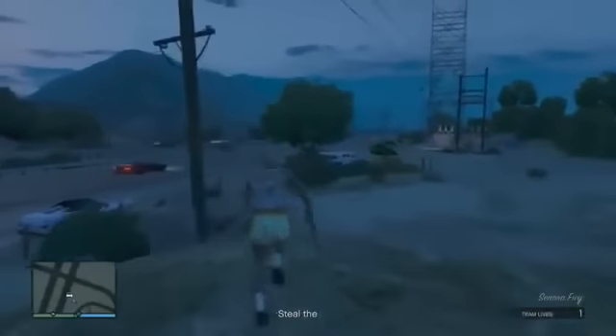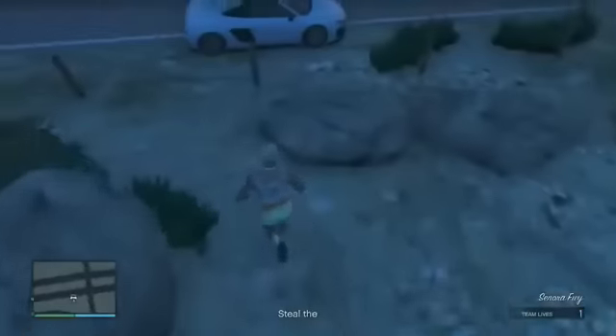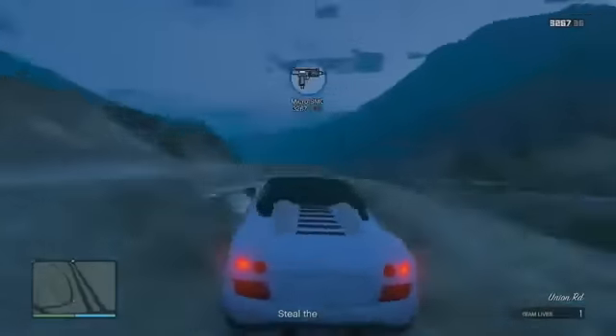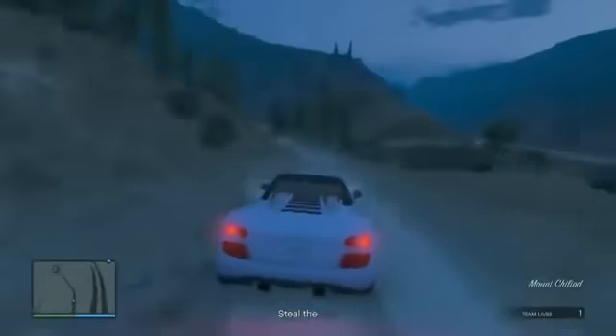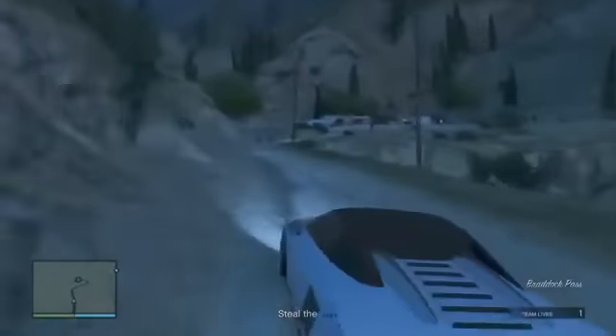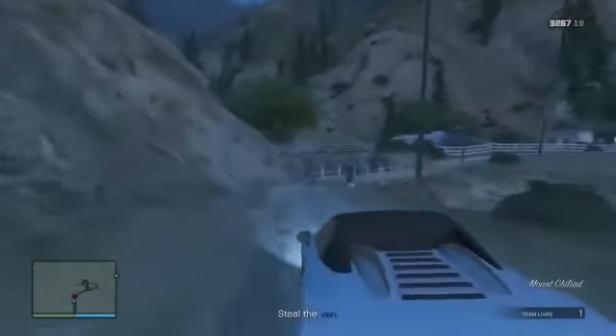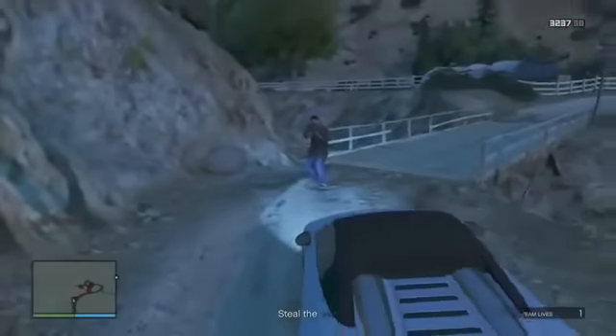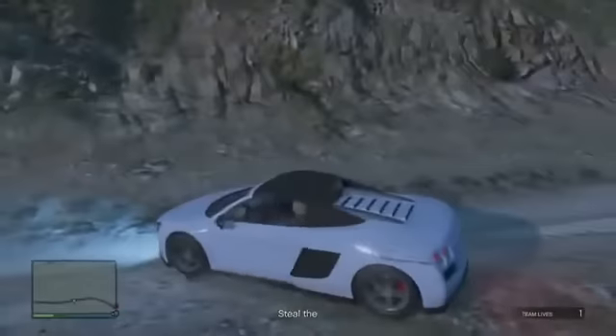Once you start it up, you're going to spawn and you just want to run over to the side of the road, get in your car, and drive all the way over close to where the van is. Drive up to this bridge and kill these two guys — you just need to kill these two guys, shoot them, run them over, whichever way you want. The van will start coming towards you so you don't need to go anywhere near past this bridge.